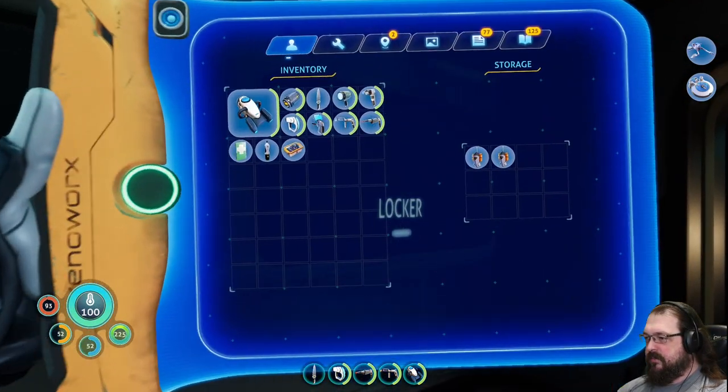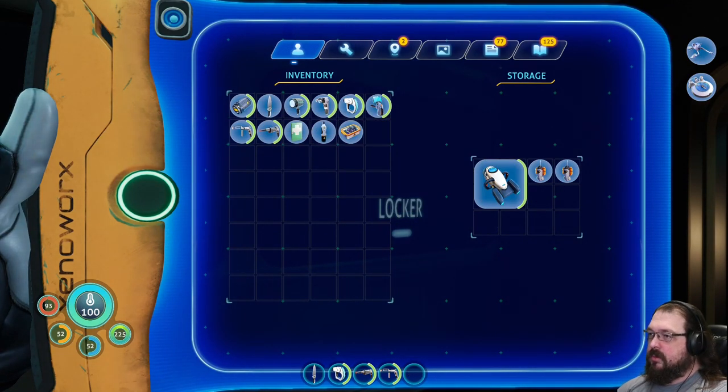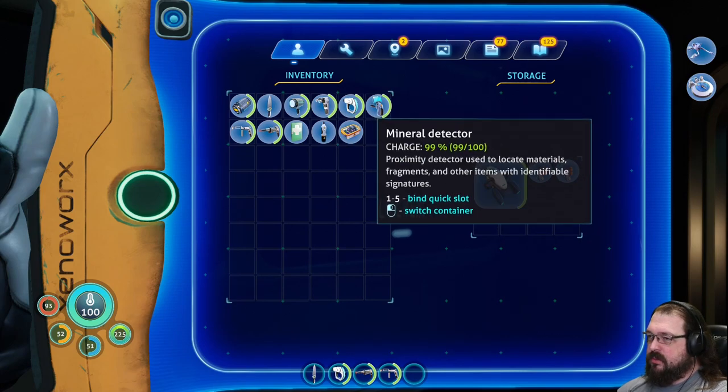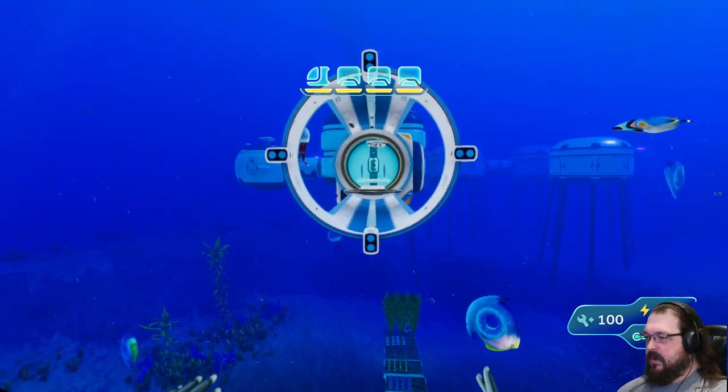Take flashlight. Leave sea glide. I'm gonna need the habitat builder. Okay, I'll hang on to the rest of that stuff. All right, and off we go.